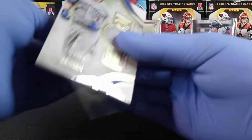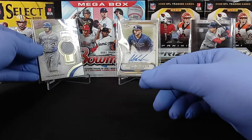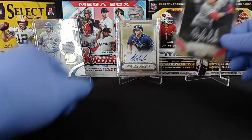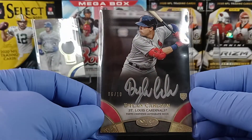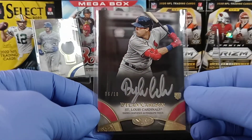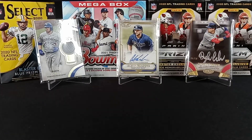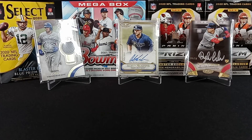Alright guys, that's gonna do it for our three-card box. We got a couple nice hits — Austin Meadows to 300 — but the big hit was this beautiful six of ten Dylan Carlson. As EZ would say if he was here, 'Gotta have it.' Hit or miss guys, thanks again for watching. We'll have more coming tonight, and again like and subscribe for more content. Thanks again, peace out.